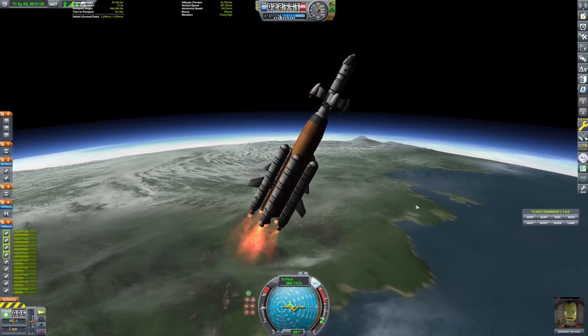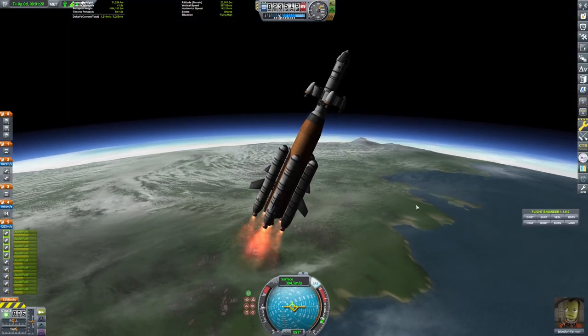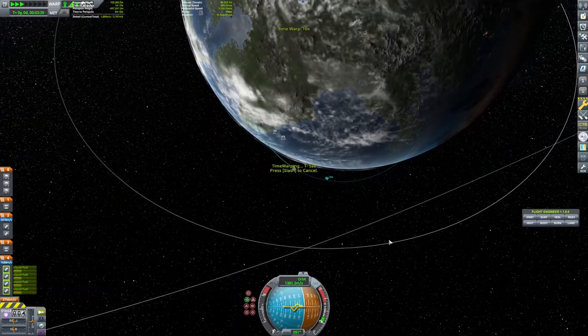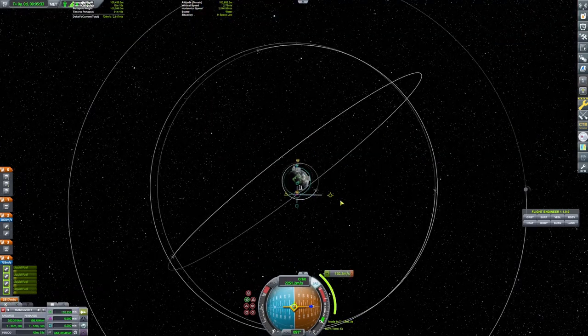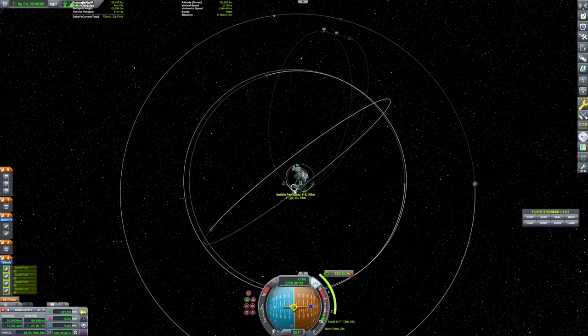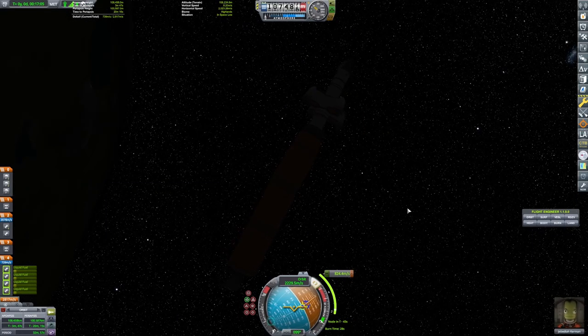You want to basically send your rocket to where Eve is going to be on a smaller orbit when it's going to be there — that's where the window planner comes in handy. It is quite nice, but I found later that it was kind of easier to eyeball things.